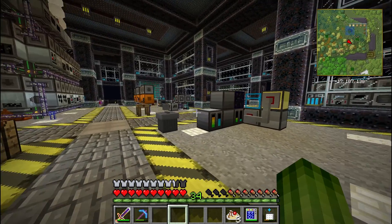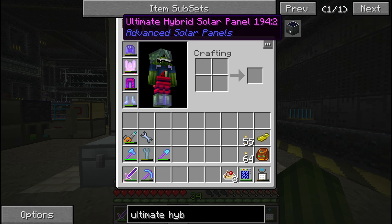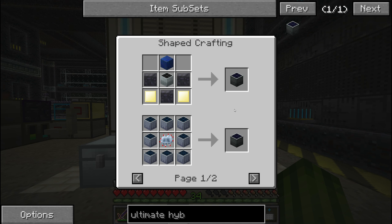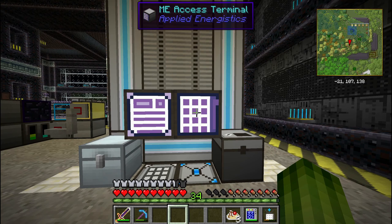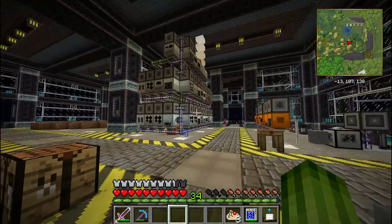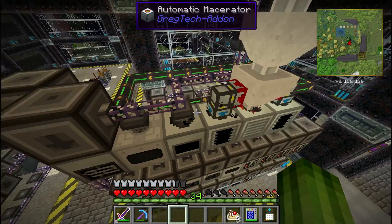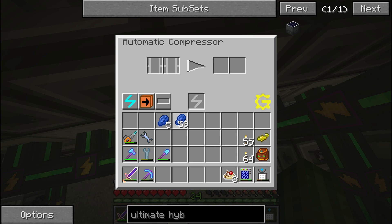In this case the ultimate hybrid solar panels, because this is the green initiative. Now the recipe for the ultimate hybrid solar panel is very expensive. We already have a bunch of stuff but I will just start at the beginning. So we need a lapis lazuli block - let's get some lapis and put that in a compressor. We have an automatic compressor over here. What I am going to do now is basically get all the recipes done and program them into the ME interface, kind of like what I did in the previous episode, only this time for an ultimate hybrid solar panel.